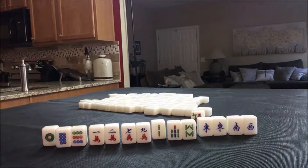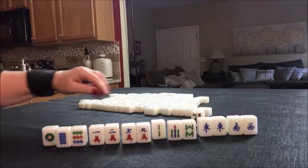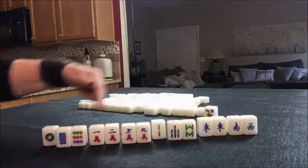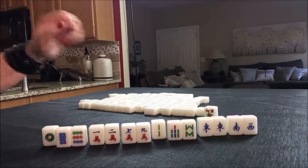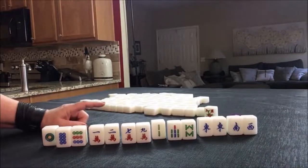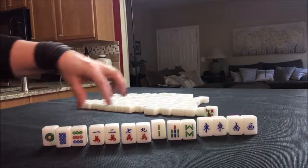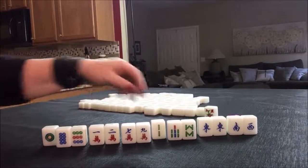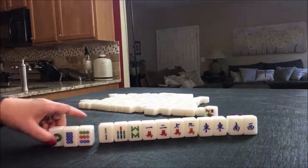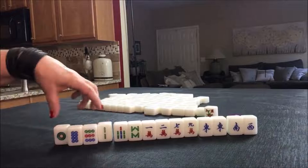I think what I would probably try is to play my Seat Wind. If you get a three-of-a-kind of your Seat, which is East, you get a Fawn for that. So I would Chow and go for my Seat Wind — that would be just a one-Fawn hand, a pretty low score, but only the winner gets paid. Seat Wind Chow. Since we have so many mixed-suit tiles, to try to get one suit with honors — which would be a higher-scoring hand — would require a lot of discards.